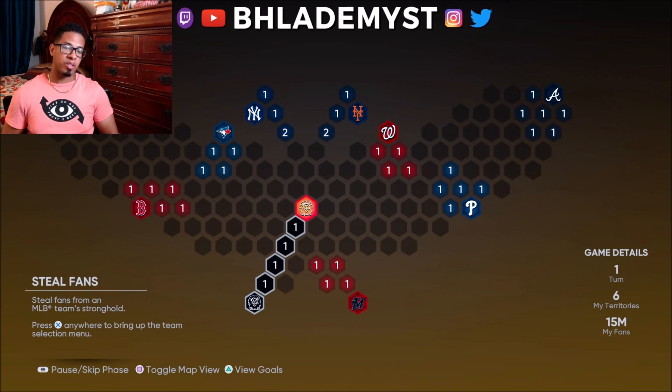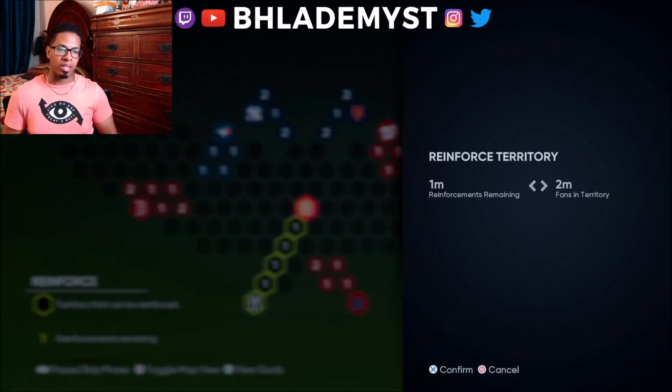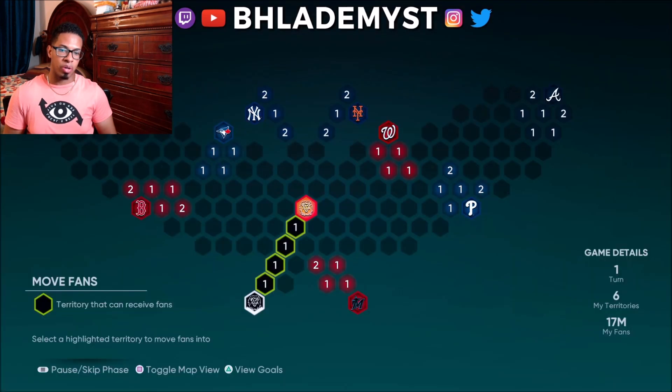After conquering the Tampa Bay Rays, we're going to skip the steal fans phase since it's no longer needed. We don't need to steal fans for any of the goals. We're going straight into reinforce and heading directly towards the Miami Marlins, grabbing all the fans from the previous stronghold and moving them to the new leading territory.